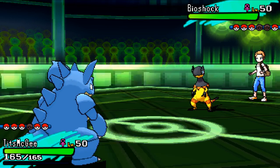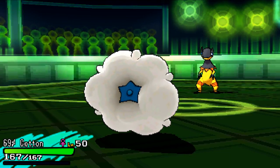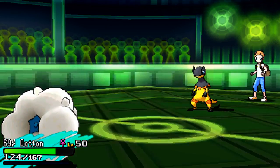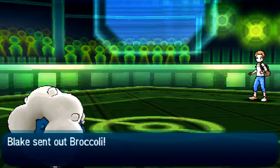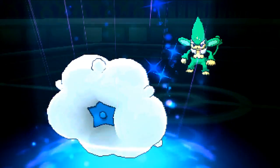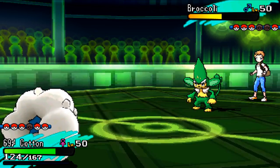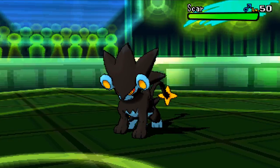I know from earlier he has the Surf, so I'm gonna get out of there. Don't want to take that — I bring out Whimsicott at 69% health. He does go for the Surf. I was a little torn; I kind of wanted to go for the Encore to lock him into Surf, but I honestly thought he would swap. So I decided to just go for the Moonblast as he brings in Simisage. This Moonblast actually does a lot of damage — holy shit, I was not expecting that much. I only have four EVs in Special Attack so that actually did a decent amount. He gets the hell out of there because he knows I outspeed him, and I just go for Moonblast again as he brings in his Luxray.